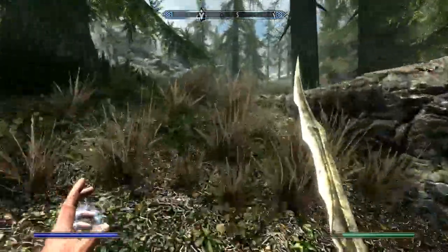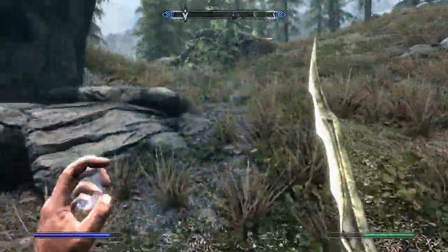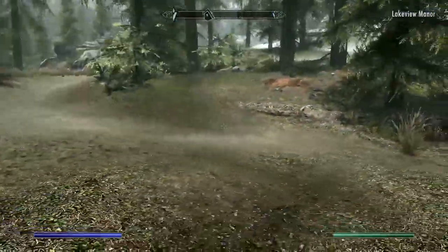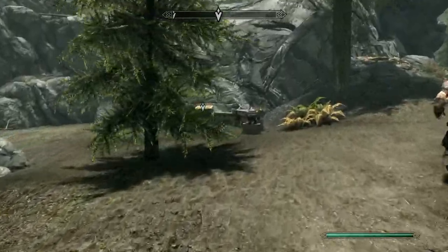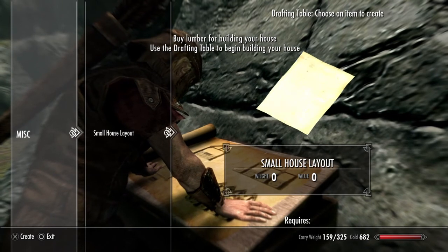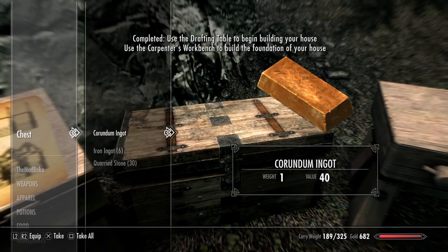The spell is called Clairvoyance, if you want it. Here's your new plot of land. You're going to want to find the chest — it's a bit hidden because of the pine tree. You want to go here. You want to buy this — when you craft it, it requires nothing, you just draw it. Then some materials are already in here for building your house.